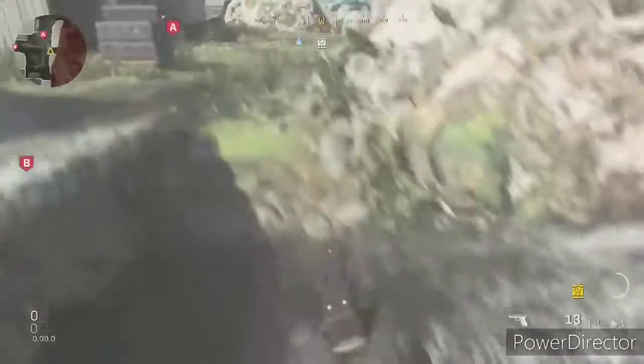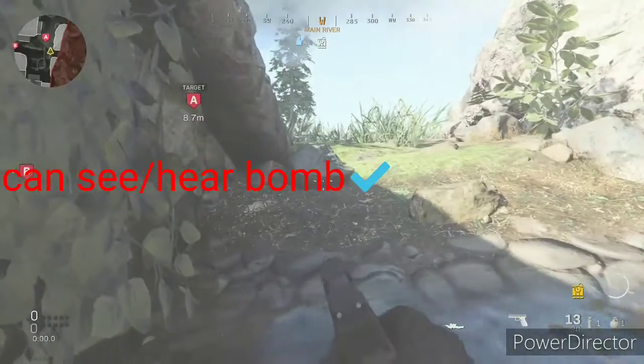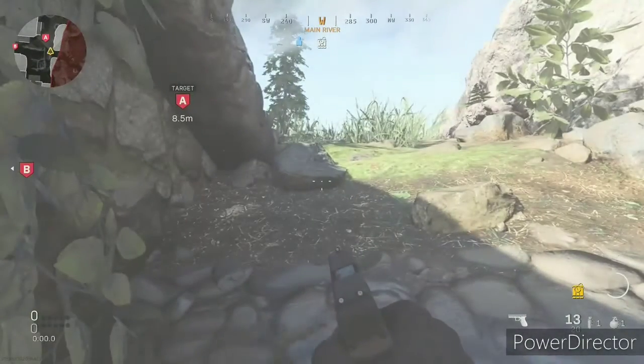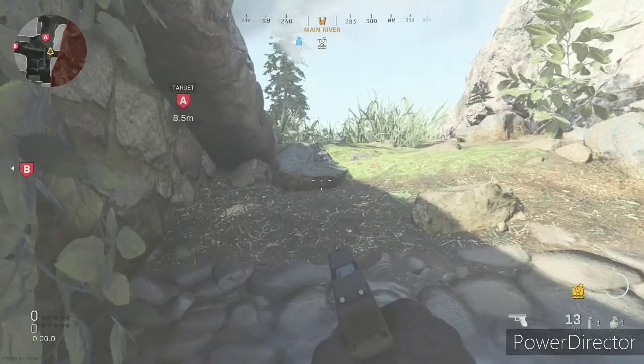For the next spot at bomb A, it's going to be right by the bridge. You can hear the bomb being planted and you're out of sight — it's perfect. It is a bit harder to get to, so you'd want to throw smoke.